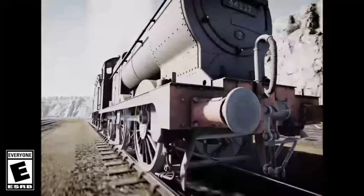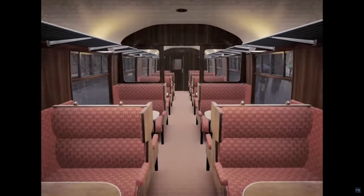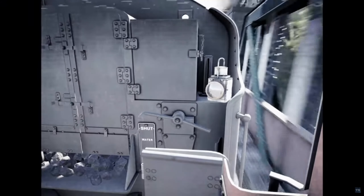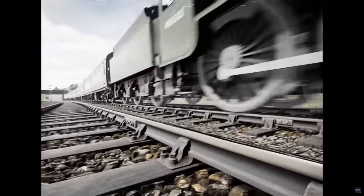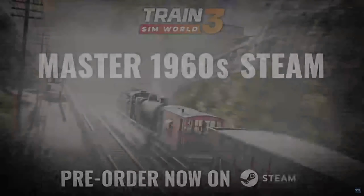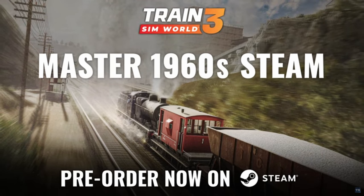Dwindling Days of Derbyshire Steam. Peak Forest Railway, coming soon. Train Sim World 3, Peak Forest Railway, Ambergate, Chinley and Buxton is coming May 9 and is available to pre-order on Steam from today. 10% off with pre-order on the Steam Store.